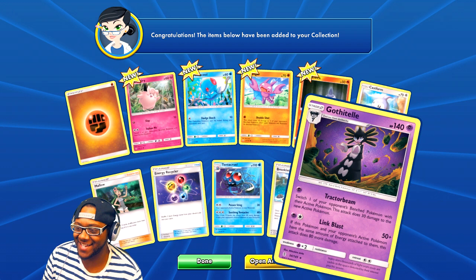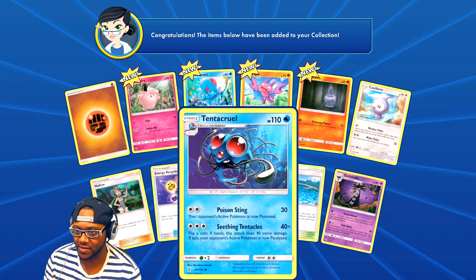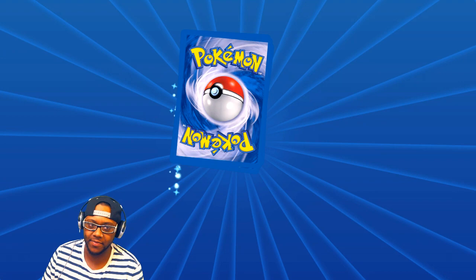Alright — Murkrow, fairies, and Castform. And we got this psychic Pokemon. I need to make a psychic deck. The only deck I've really made is a water deck, and that was a while back and all the rules changed, so I can't even use it in Standard anymore.